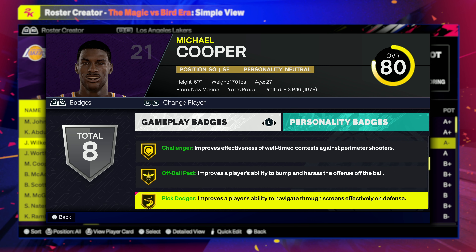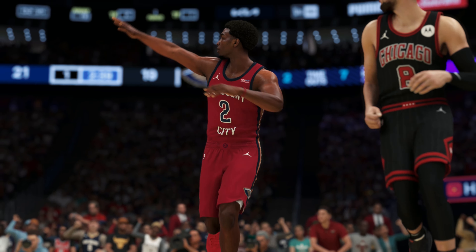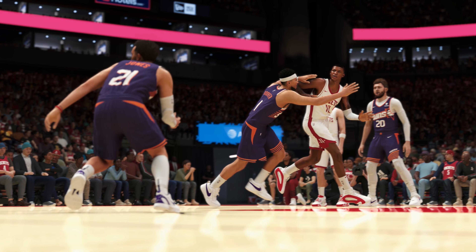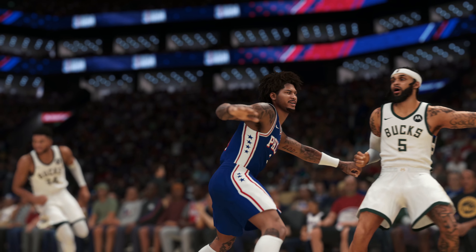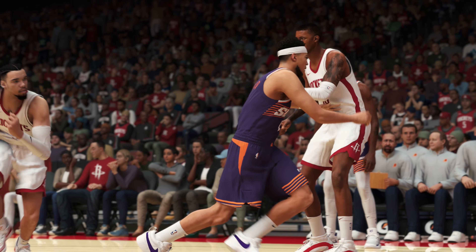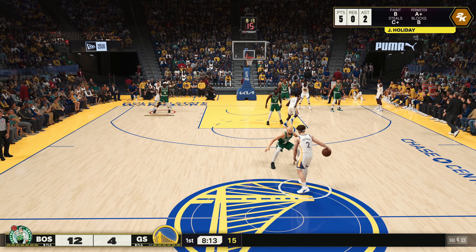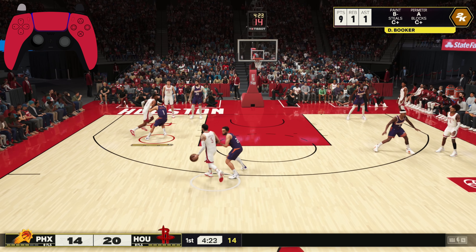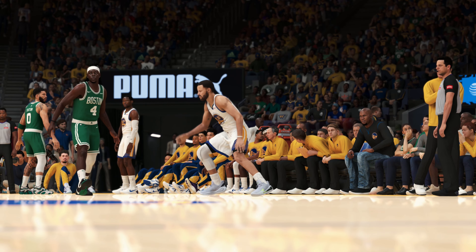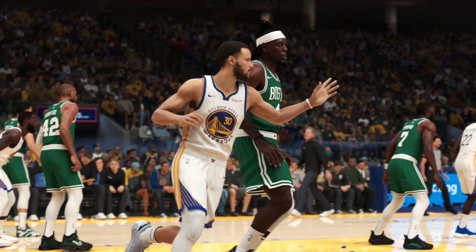The off-ball pest badge is described as improving a player's ability to bump and harass the offense off-ball. Any interaction where the defensive player has to bump or hold the offensive player activates this badge. There are two animations that consistently activate it: the defensive engage or hold animation, where the defender enters a deny stance and grabs or holds the offensive player; and the defensive bump. For the defensive engage, hold L2 while standing next to the offensive player. For a defensive bump, the offensive player must be moving — hold L2 after moving in front of the offensive player. The more you're in front of them, the better the animation, especially if you have a decent off-ball pest badge or the offensive player lacks a slippery off-ball badge.